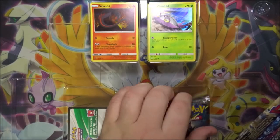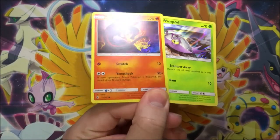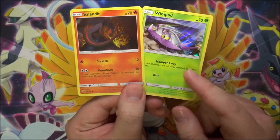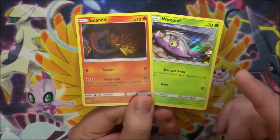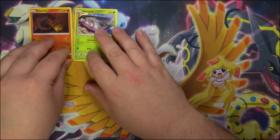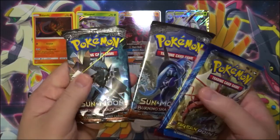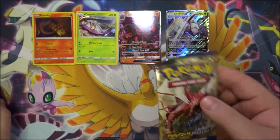Here are the other hollows that come in the set: a Salandit and a Wimpod. The art of these cards is from Guardians Rising, but they have not been printed in hollow form before, so it's very cool to have those. We'll set those two up there and the two GXs up here. We have a Breakpoint pack, an Evolutions pack, a Breakthrough pack, and two Sun and Moon Burning Shadows packs, and we will open them — Breakpoint first.